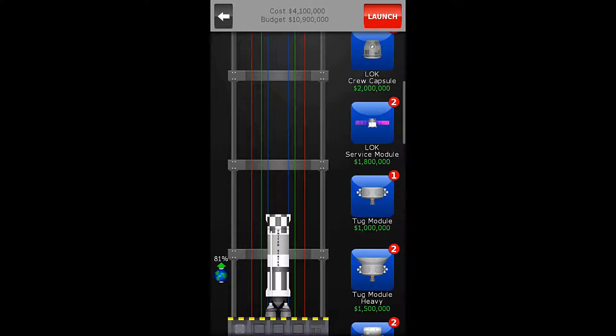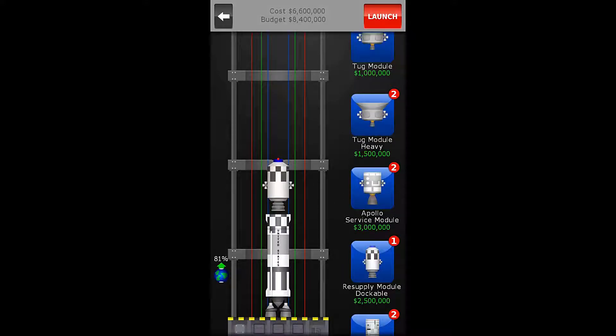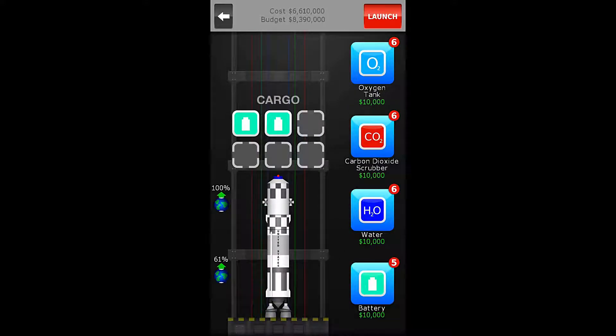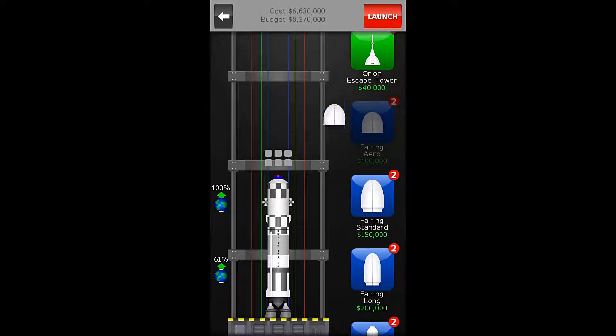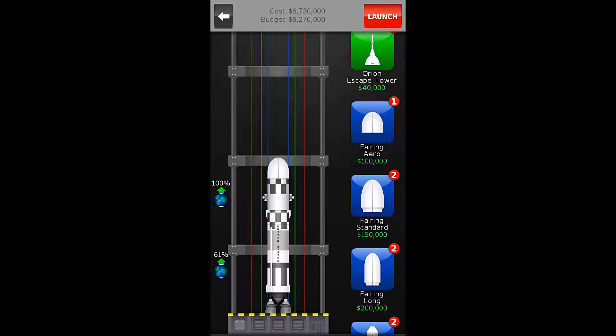We'll use a resupply module, and we need to replace the batteries. Let's add three batteries because it told us to replace all three, and we want to have one battery left over for our resupply module afterwards, just in case. We're going to use the same exact rocket we had last time, and our cost is $6,730,000, which is below the required amount.